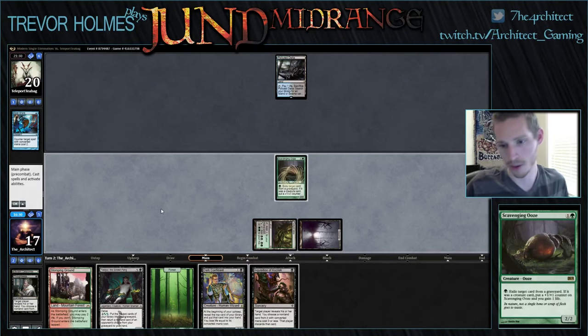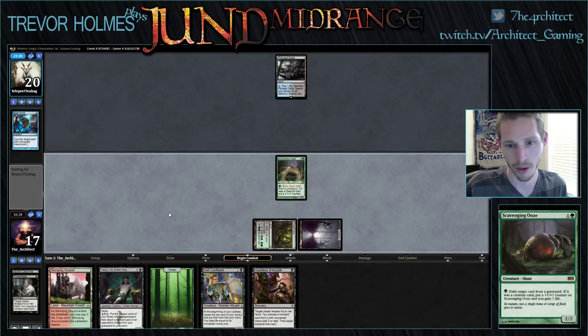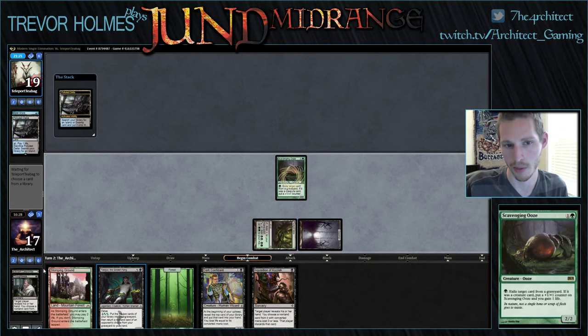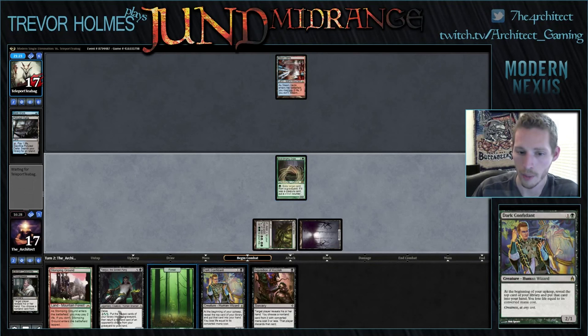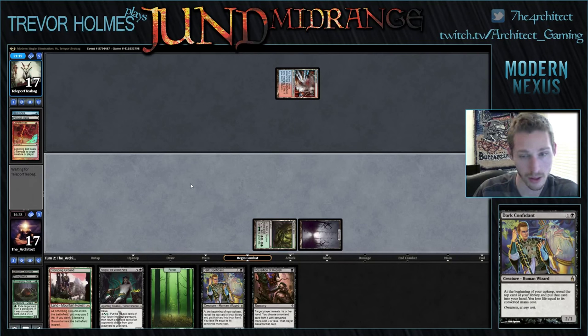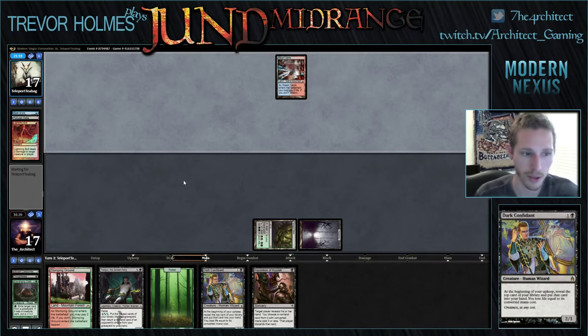We're playing Scavenging Ooze first because Confidant is the one we want to keep around. Scavenging Ooze is great against Snapcaster Mage — exiling cards from his graveyard and becoming large — but we don't have any creatures in the yard and Confidant draws cards, so it's a pretty easy choice.